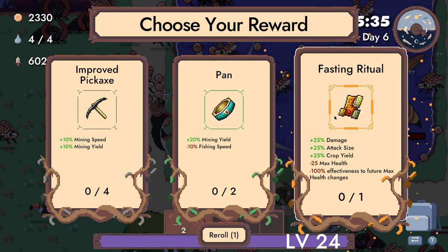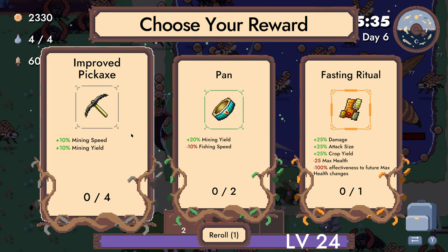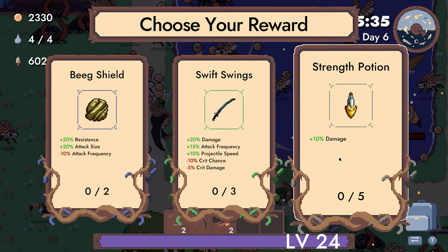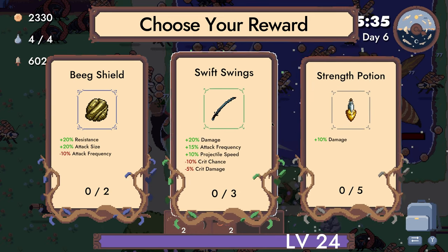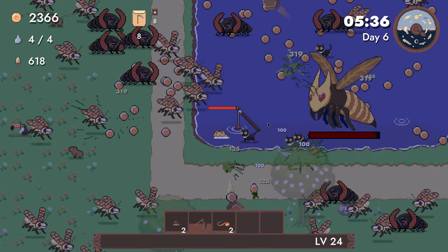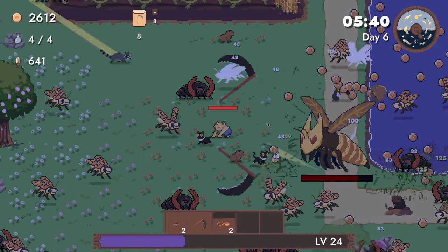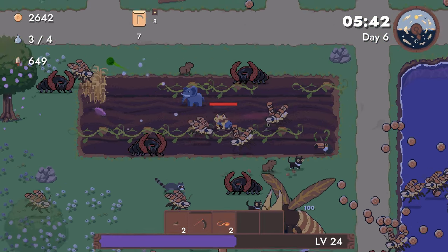Fasting ritual: 25 damage, attack size, crop yield, minus 25 max HP — and your max HP is stuck at whatever that number is. I don't love that for what we're doing right now. 10% damage is something to get behind. Look at our army of cats — this is how we win.